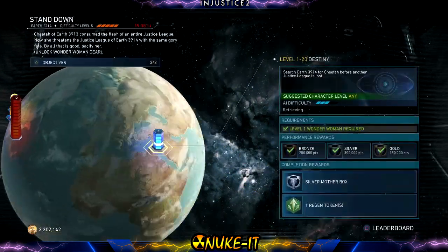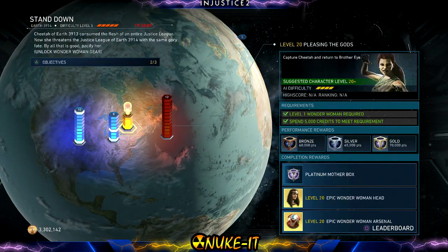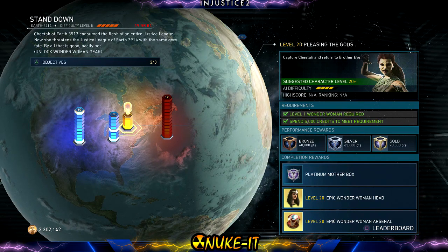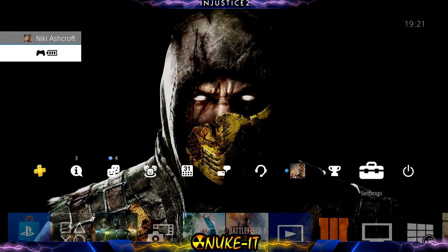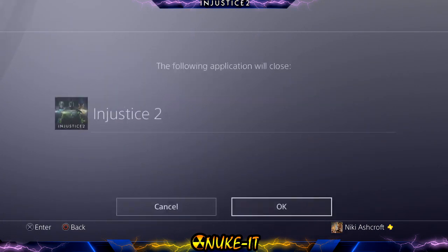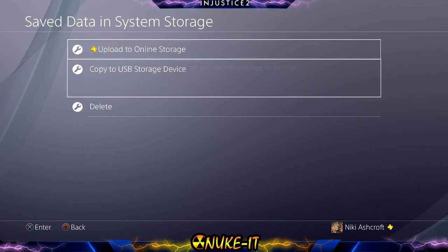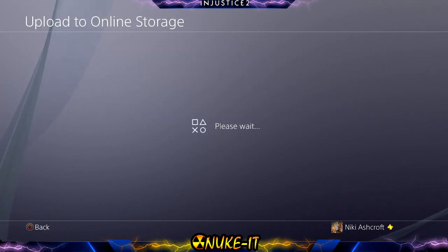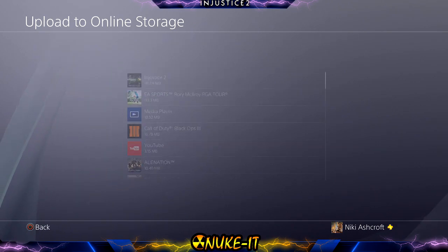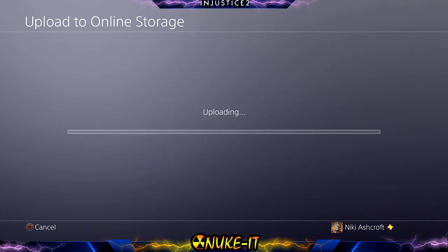What you want to do is get to a save point, then press your PlayStation button and go to settings, down to application saved data management. It's going to ask you to close the application — say yes. Choose the first option, save data storage, and choose to upload the data. This is going to upload your last save point, which was the point we were just at. Choose the first one and go to upload.